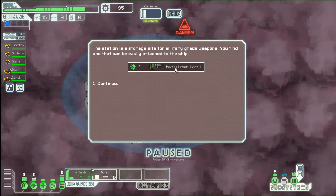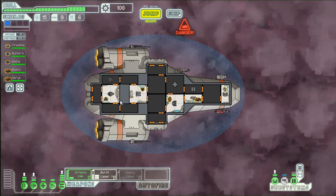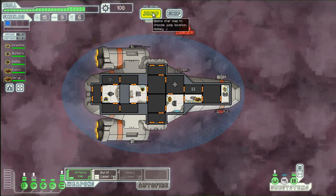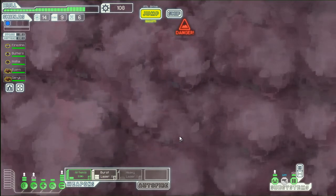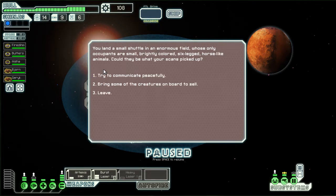We find a heavy laser Mark I — ooh, lasers are cool. We'll see if we can get that working. Now we're gonna get over here. Scanners are showing intelligent forms of life near a planet, no match can be found in the database. We can either investigate it or ignore it — let's investigate.